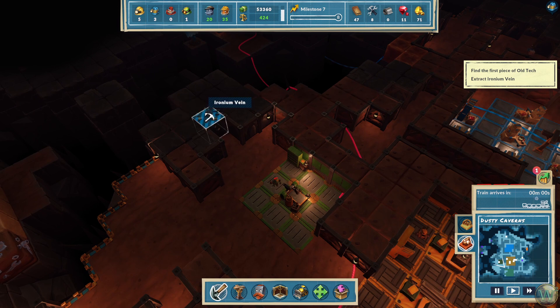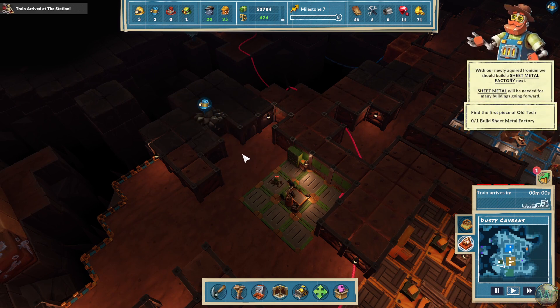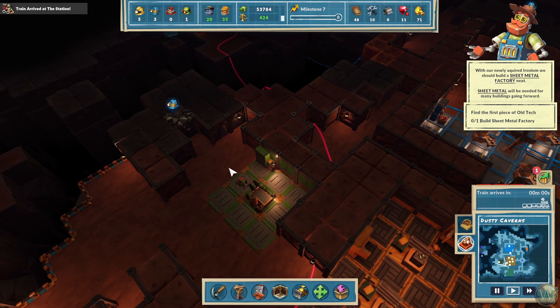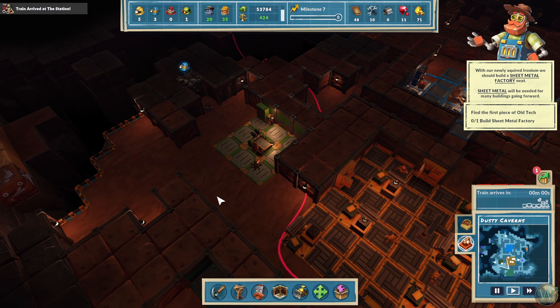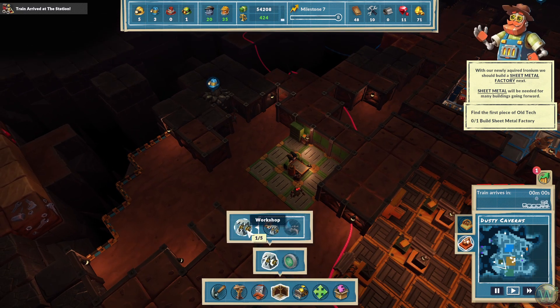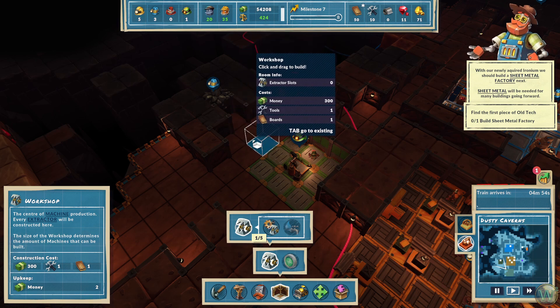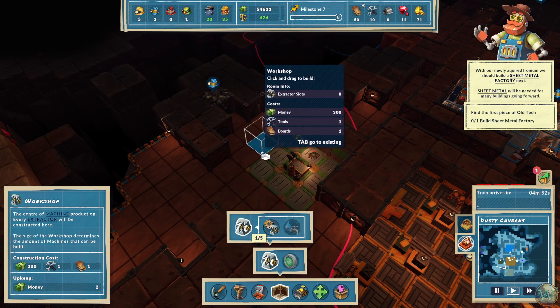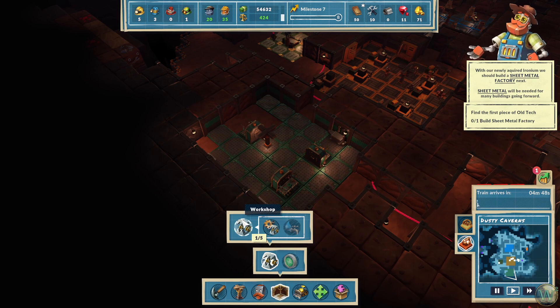Now this ironium needs a prospector. The newly acquired ironium — we should build a sheet metal factory next. Sheet metal will be needed for many buildings going forward. What if the extractor works on ironium as well? I need to expand this first. Okay, we can do that.